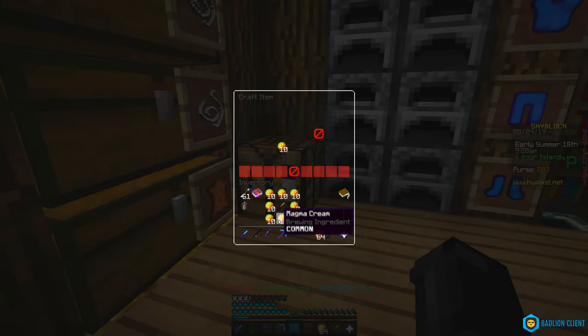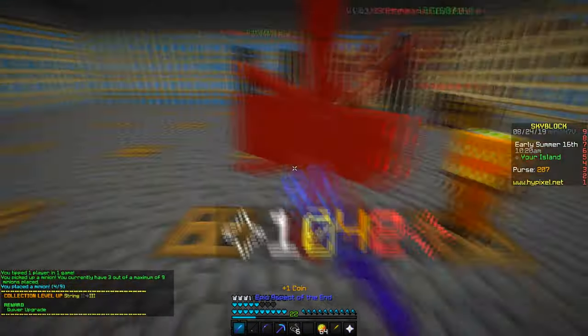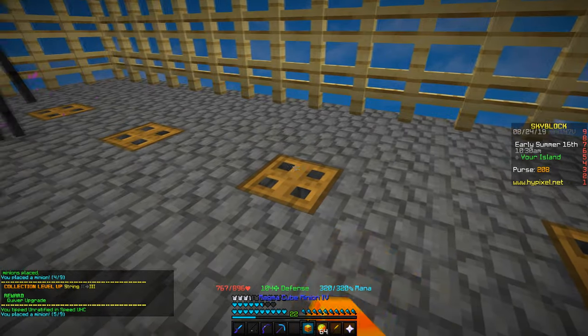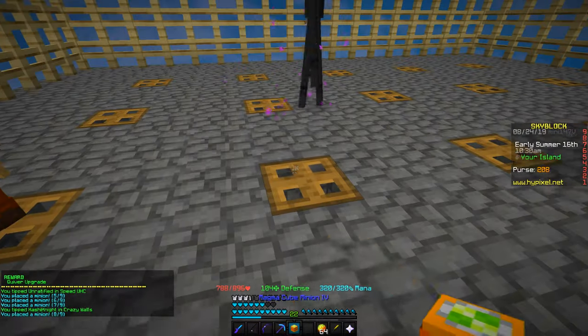Now craft a magma cube minion just like this, and then put it down. It might also be pretty useful to put down a few extra — it's actually needed to make this quick, because otherwise it would literally take you five years.